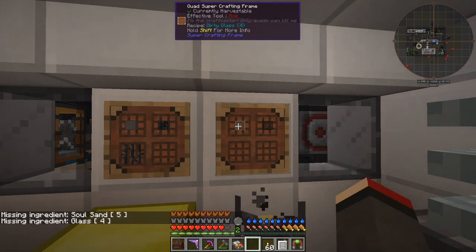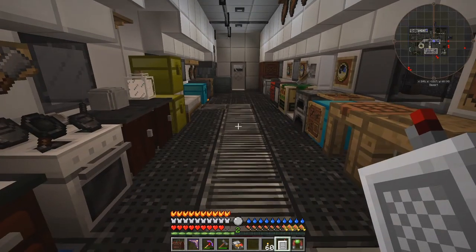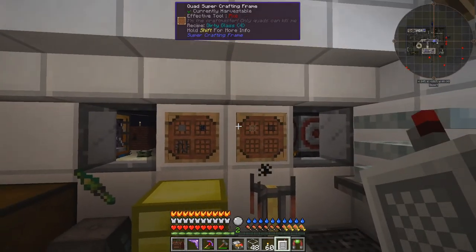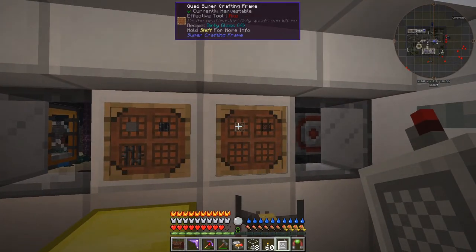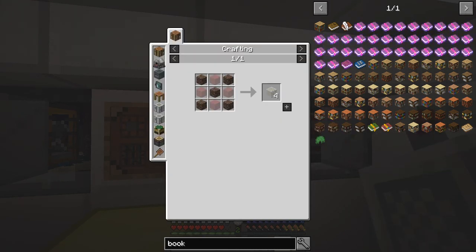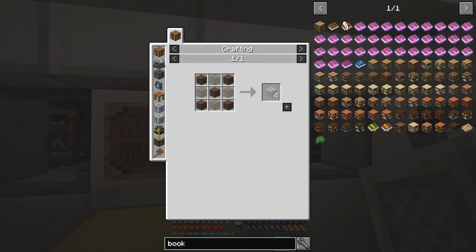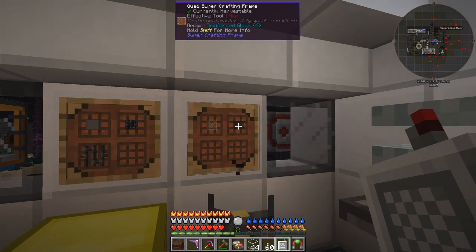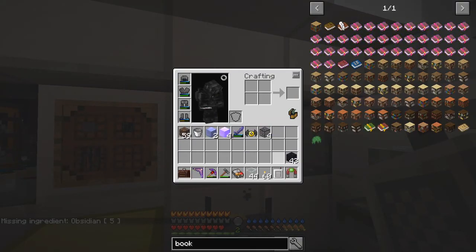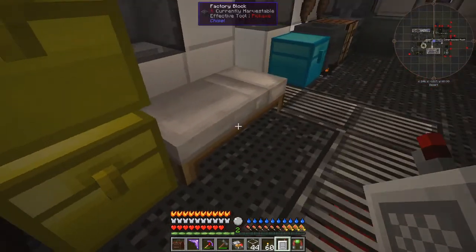This one over here needs soul sand and glass, so let's get some soul sand and some glass. Let's craft some of these — if you look at the recipe for dirty glass, you get different colors. Plain glass is the one, and there's so many glasses it's quite difficult to find the right one. That's why I crafted that up there. Now for this one, I'm missing obsidian — let's take the obsidian out of here and craft it to get reinforced blast-proof glass.